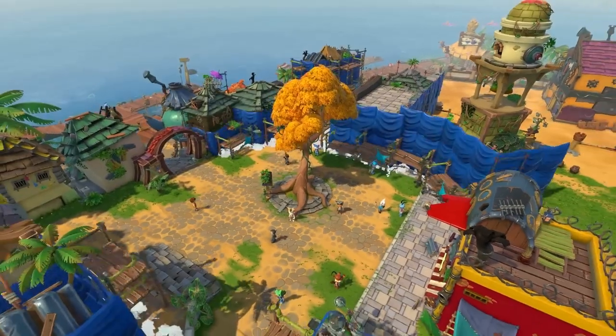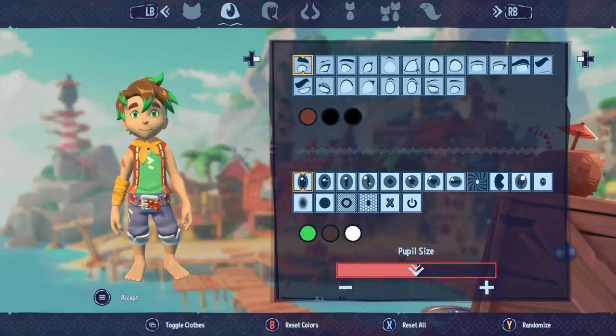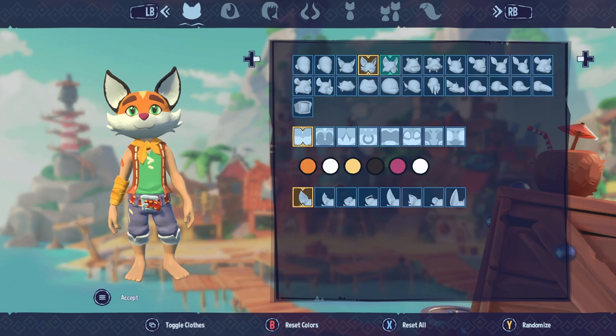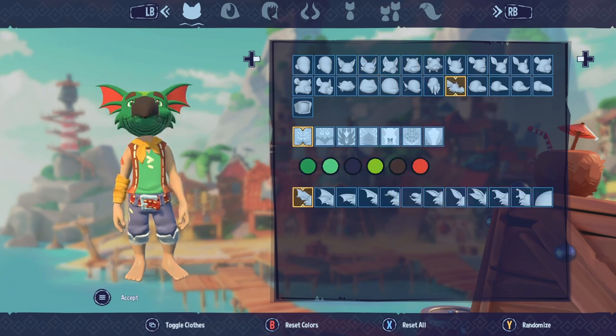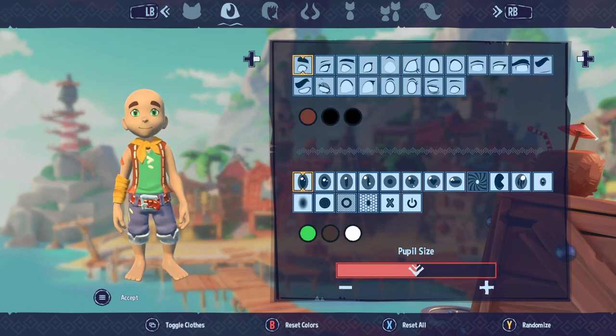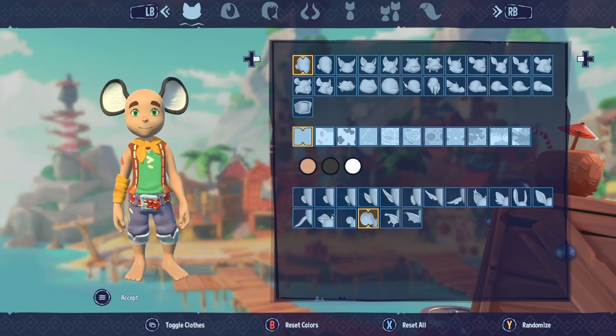We have tons of character customization to play around with. For the head, we could be a human, a humanoid cat — so adorable — an octopus, a dragon, or even a teddy bear. We'll go ahead with human. We have eyes to choose, some facial marks, an earring, elven ears, dragon ears, and mouse ears.